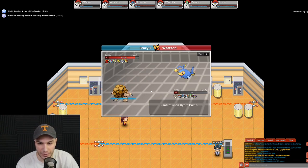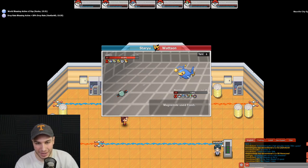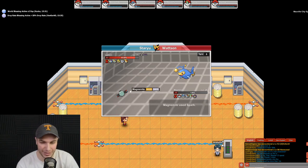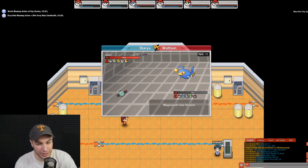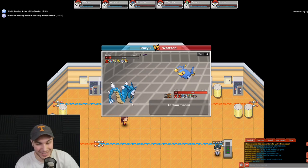Now we're up against Lanturn. This could be the better Pokemon to set up on. We send in Magnemite to use Flash — can't paralyze electric Pokemon with Thunder Wave, so Flash is the play. We get two Flashes off — perfect. Lanturn is wasting turns missing, and we recover some HP. Gyarados comes in — Supersonic misses, giving us a free turn!